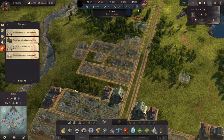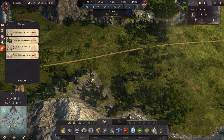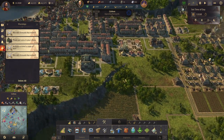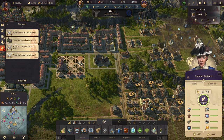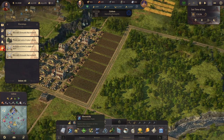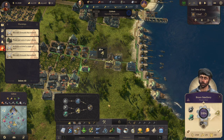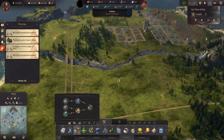Now we do have two copper deposits here, so we might as well utilize those, and the iron deposits as well. I already upgraded all that — right. To engineers, not to investors, that's fine. So our brass smelteries on this island — they're down here. We need zinc as well for that, and we don't have zinc down here, so we're going to need a trade route for that as well.